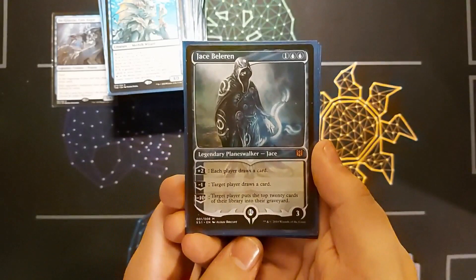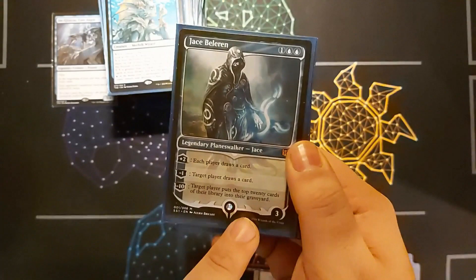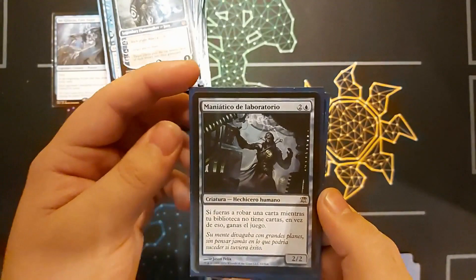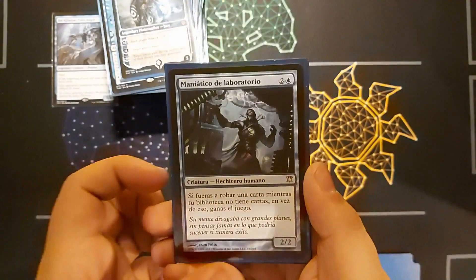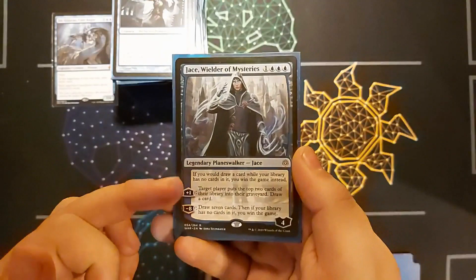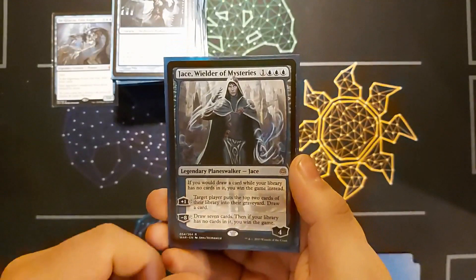I've got three draw-out win condition cards. Jace, Wielder of Mysteries — plus two lets everyone draw a card, minus one draws a card for a target player, and minus ten mills 20. I keep Jace around by being nice to people since they want to keep it on board. I've also got a Spanish Laboratory Maniac — accidentally ordered the Spanish version — which wins the game if I try to draw with no cards left. And Jace, the Mind Sculptor — plus one mills two and draws, minus eight draws seven cards, and if your library is empty you win.